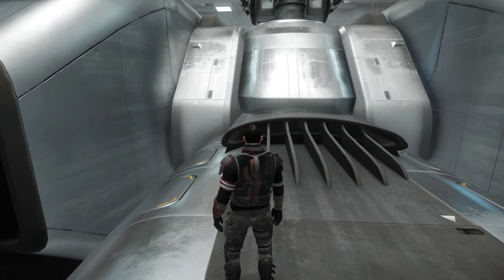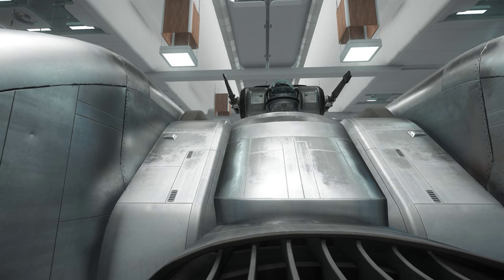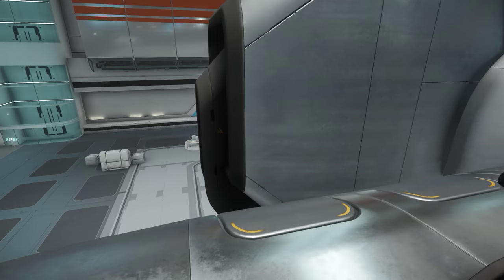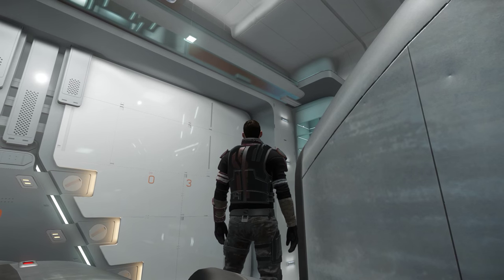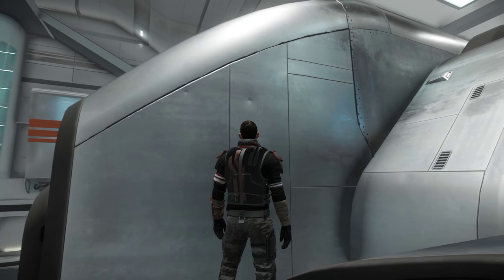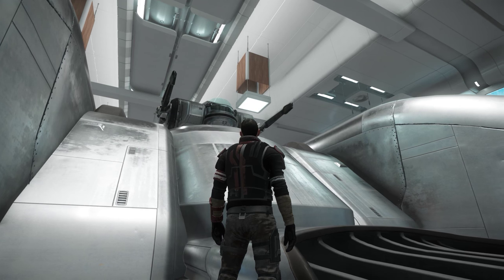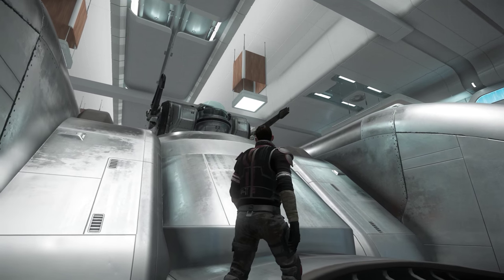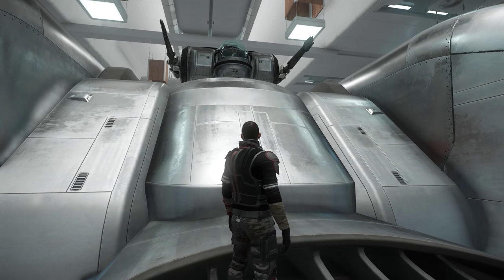It does take a bit of practice — you can easily miss — but until the ship is flyable in the mini PU around Crusader, this is the only way you'll be able to get on top of the Starfarer. It does give you a sense of scale, how big everything is, even the turrets. We'll have a look at some of the things you can see on top of the Starfarer and maybe just have a little bit of a look inside.